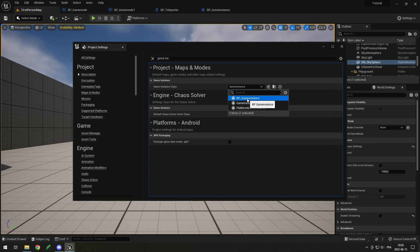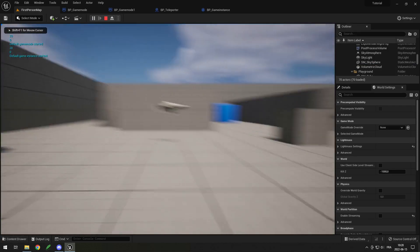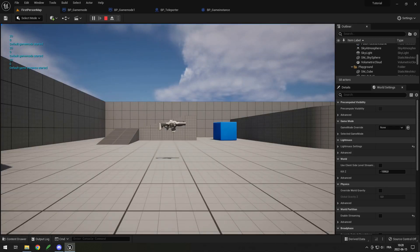So here, if I select my BP Game Instance, you can see when I run my game it says "Default Game Instance Started", 0, 20. You can see it also happens before the game mode. And if I touch my cube to change map, the game mode restarted, but the game instance didn't get called again because it didn't get restarted — it's still the same game instance.